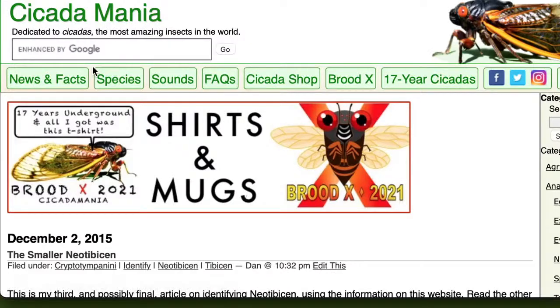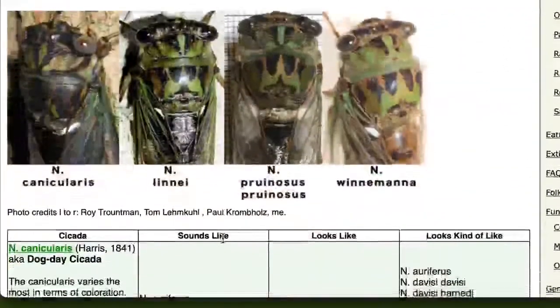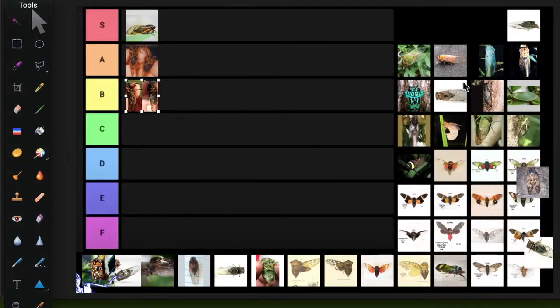Now covering a whole group at once: the Neotibicen — canicularis the dog day cicada, lineei, pruinosus, winnemana. They're all very similar morphologically, all green. There are differences between them but I'm going to count those as one entry. I like them quite a bit so putting the Neotibicen group in A tier. All North American cicadas so far.